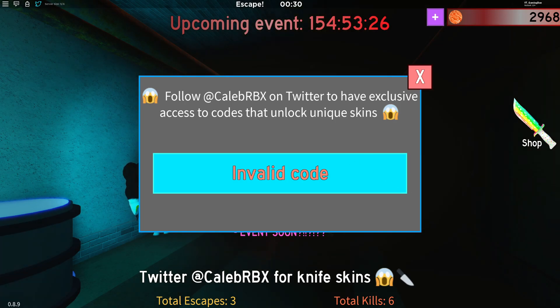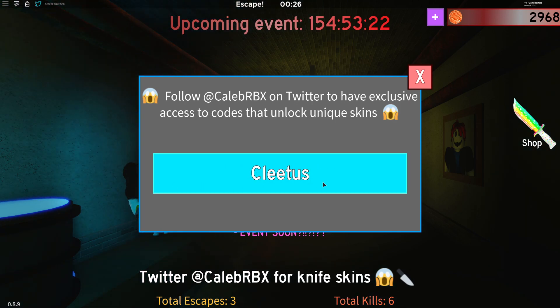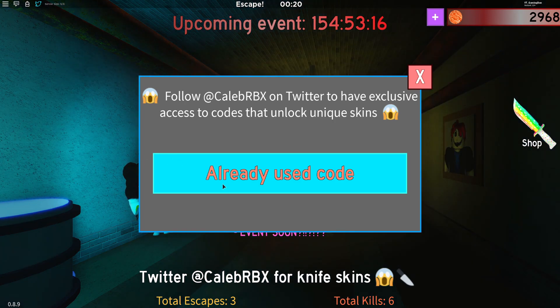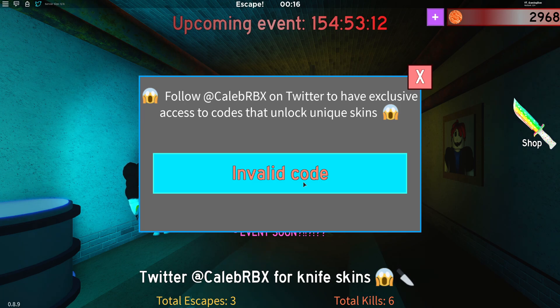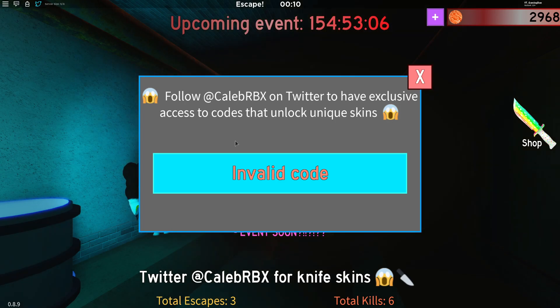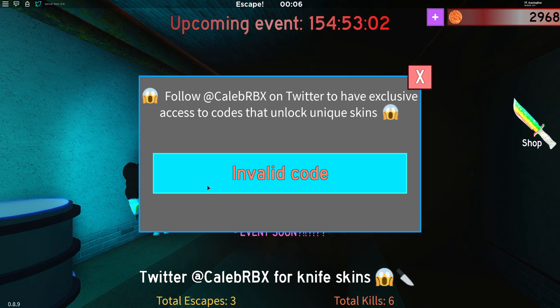What about 'flernation'? No, that one's not working. Let's try 'cletus' — yeah, that one's still working. And the last one is 'redpetal' — actually, that one's expired. But hey guys, that's pretty much all the working codes right now in Bacon, especially for the new update. I hope you enjoyed this video — if you did, make sure to like and subscribe to show some support. Peace out.